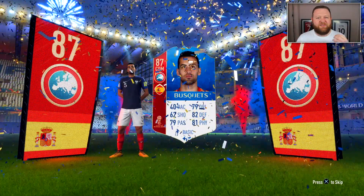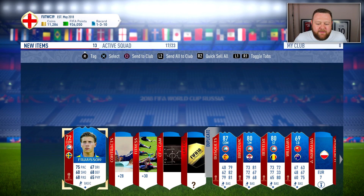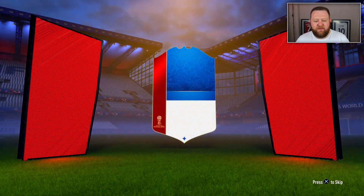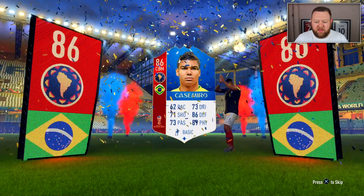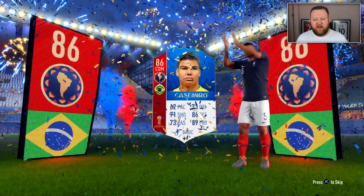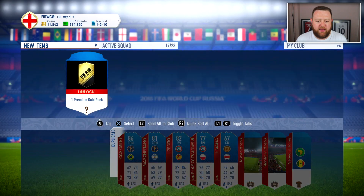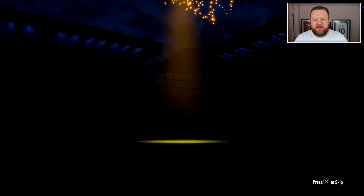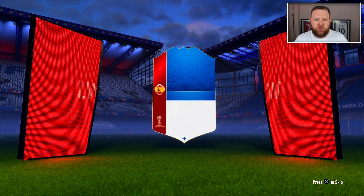There's always going to be that odd straggler you still haven't got in your squad, and that could definitely be an issue. However, you can see that the Busquets I just packed here is a duplicate, and I press Y — or triangle — and I stick him into duplicate storage. This is something we've seen a couple of tweets about from Zaro and from Corey, the EA guys communicating with us via Twitter, doing frequently asked questions and Q&As to give people information about the World Cup mode.